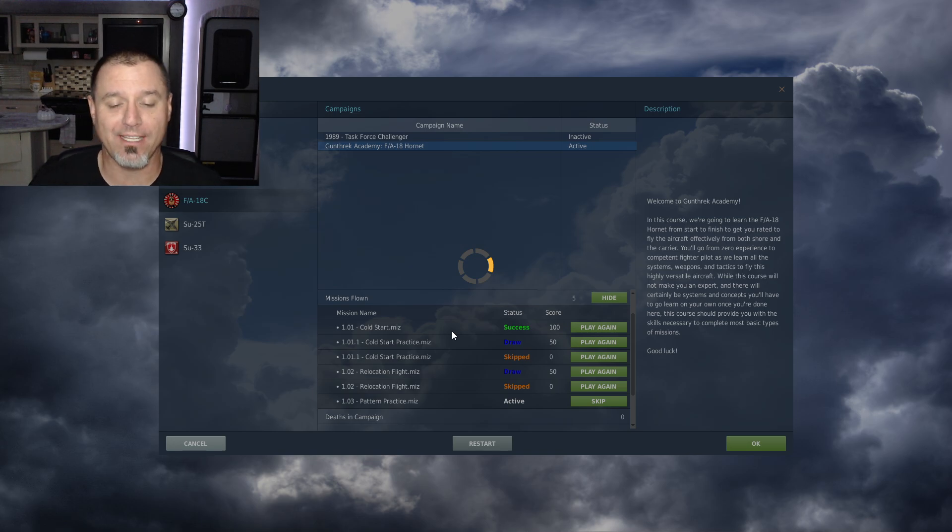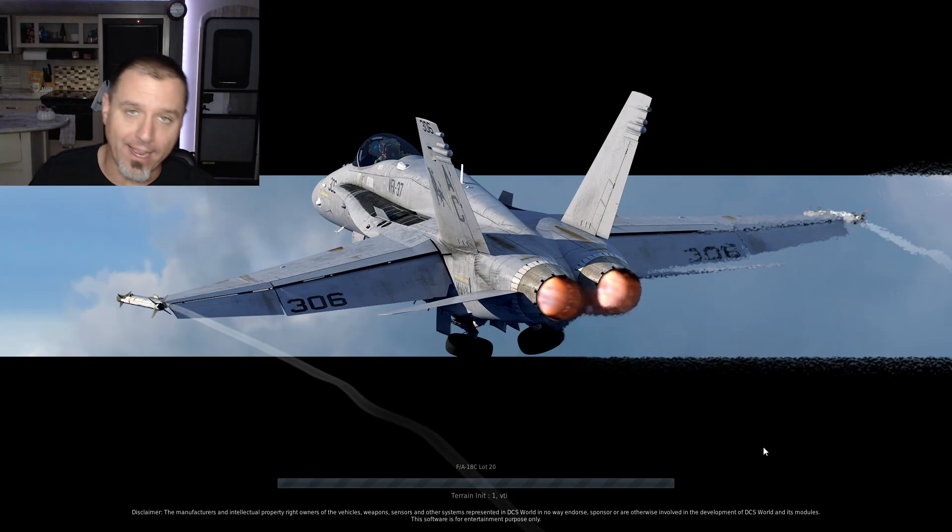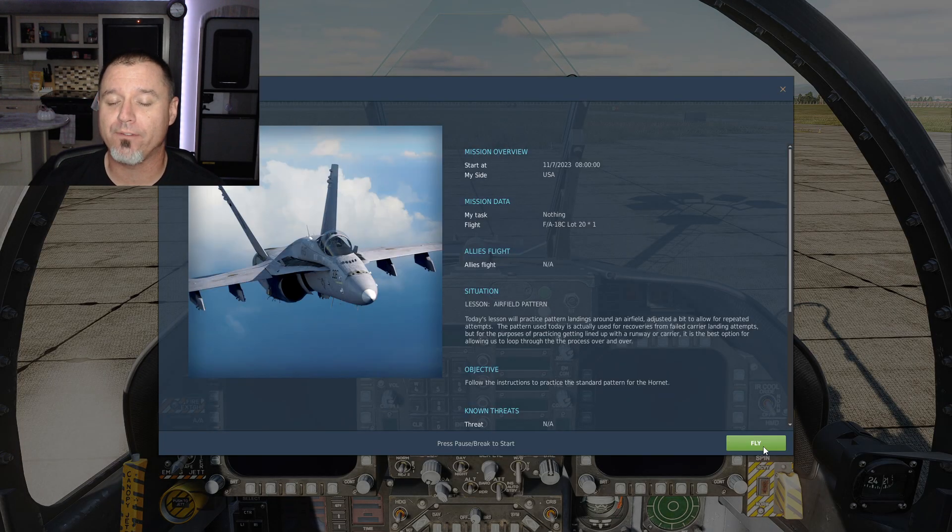For those who haven't seen this series before, this is a flight school I've developed for the F-18 Hornet in DCS World. We start with basic navigation, then move to air-to-ground, air-to-air, and eventually a carrier operations block. What makes this campaign different is that you do full missions every time, with a full list of things to accomplish, and it forces you to do a Case One carrier landing pattern even at the airfield throughout training.